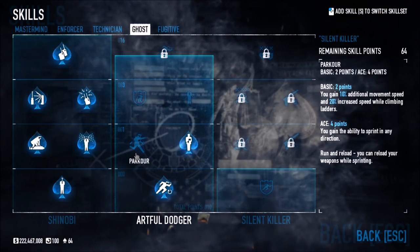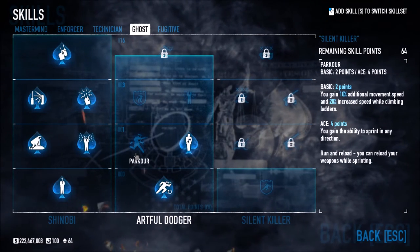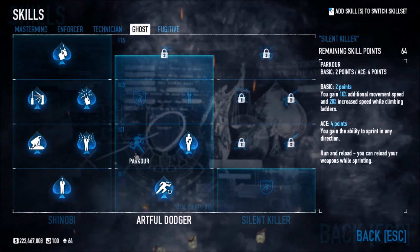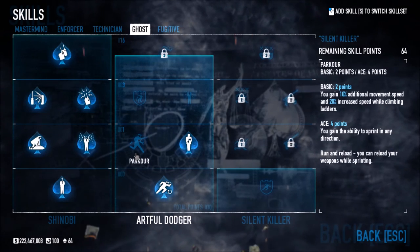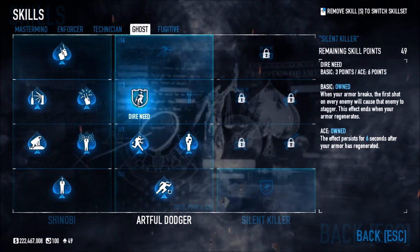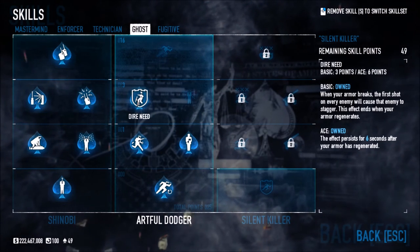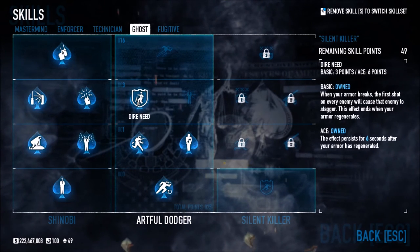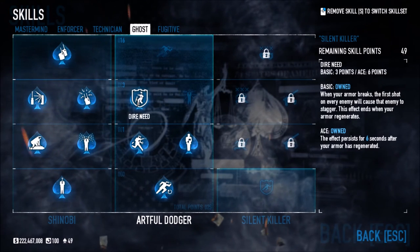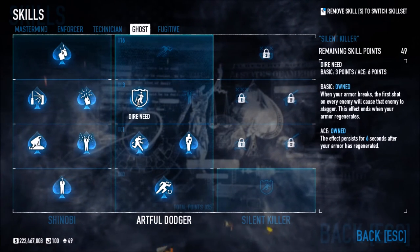Parkour gives 10% additional movement speed, 20% increased speed while climbing ladders, and the ability to sprint in any direction — which is super cool. Die in Need: when your armor breaks, the first shot every enemy fires will cause that enemy to stagger. So if your armor is down and you have an SMG, you can spray the room and they'll all stagger rather than shooting you, giving you time to run out and regenerate your armor.